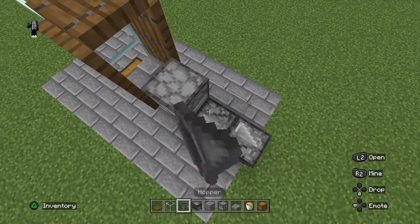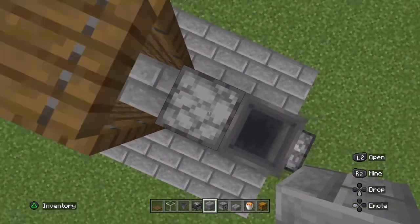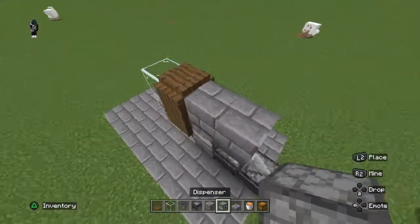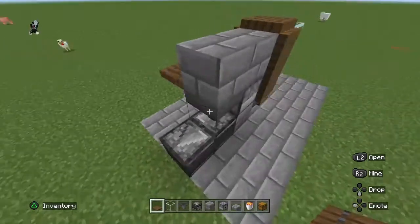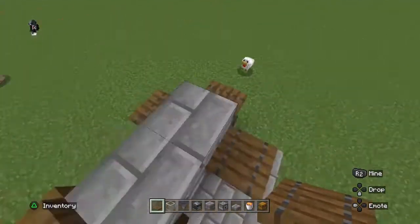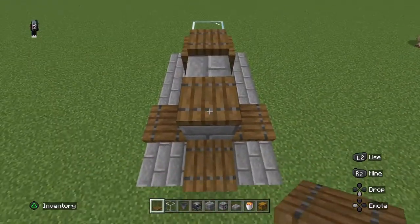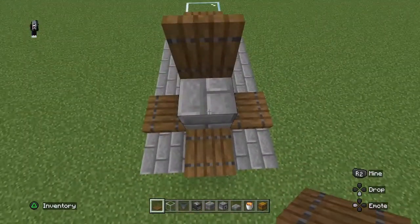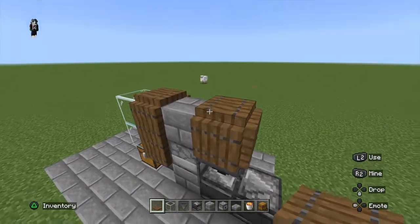Place a hopper right there, then place these two blocks up here, and place these three trap doors. Place your trap door — it has to be flipped up this way, not the other way. Then break the middle block and flip up all the trap doors. This is how it should look.